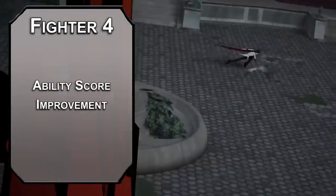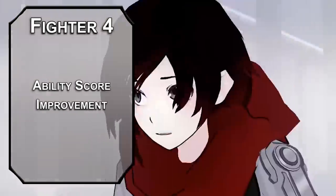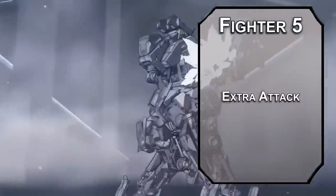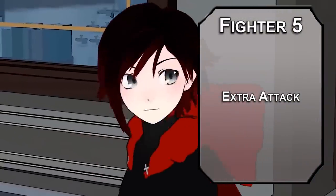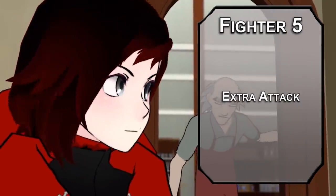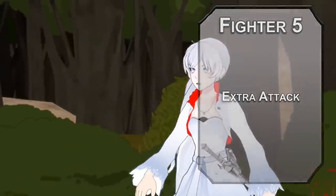Fourth level fighters get an Ability Score Improvement — bump that Strength up; I'd like it capped off as soon as possible, partially for your attack accuracy but more so for your damage modifier, because the more attacks you get per round the more a flat bump improves your damage. Fifth level fighters get Extra Attack, letting you make two attacks instead of one with your action, or four attacks with Action Surge, plus another attack from Polearm Master to get the most out of our capped Strength. Ruby is almost as fast with her scythe as Weiss is with her rapier, so we've got to be getting those attacks going.